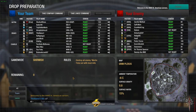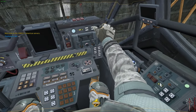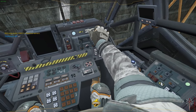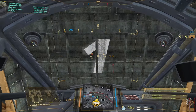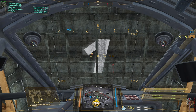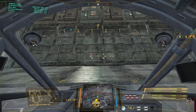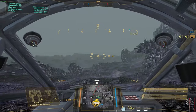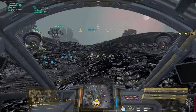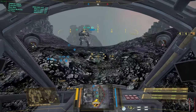I have a technical question: what sounds better or what does more damage — two small X-pulses with four small lasers, or two X-small X-pulses plus two small pulses and two small lasers? It's for a Locust. Second one sounds like you might have more DPS.